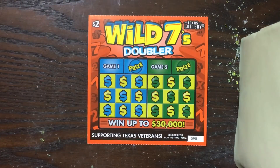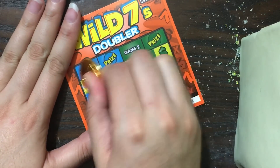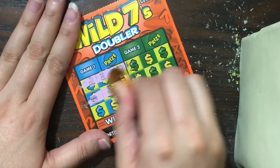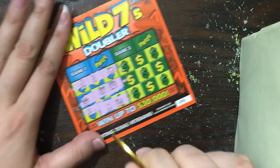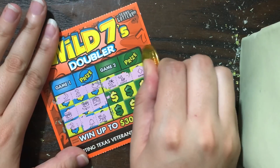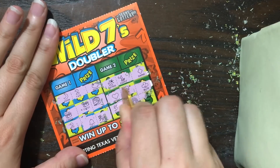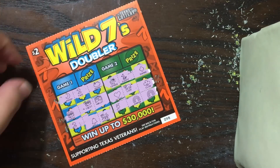Can we make it three back-to-back tickets? This is ticket number 98. We've got moon, a two, money bag, chest, chest, wallet, two, bell monkey — nothing there. Ladybug, puppy, diamond, heart, lion, club, five, rainbow, rainbow. I don't believe we have a win on this one. Nope.